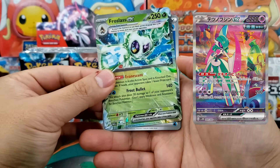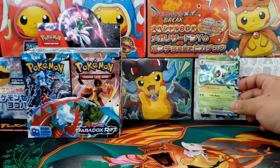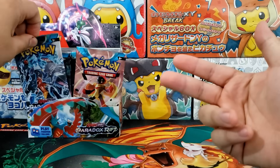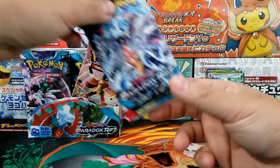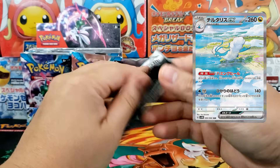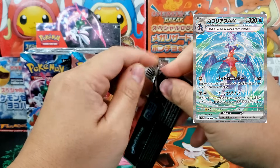We got ourselves a Frost Last EX on the back of this first booster pack. And when you're talking about the Special Illustration Rare, there's a bunch of them that I would personally really want. Besides the Roaring Moon, besides the Iron Valiant, there's also the Altaria EX as well as the Garchomp EX. Both of those are really solid as well.